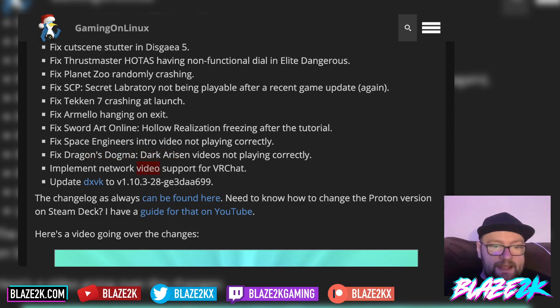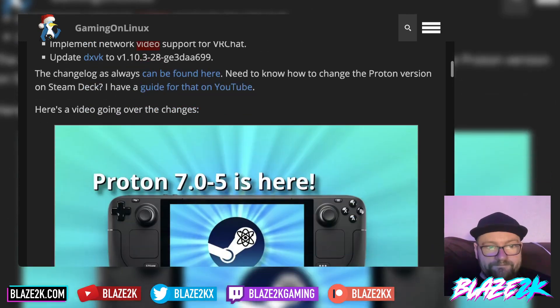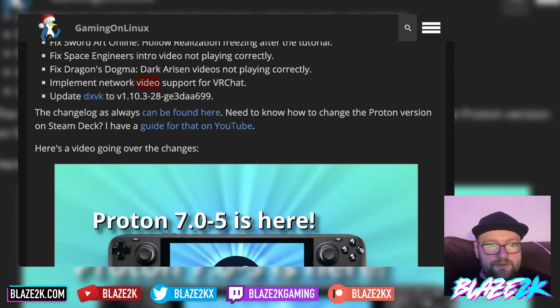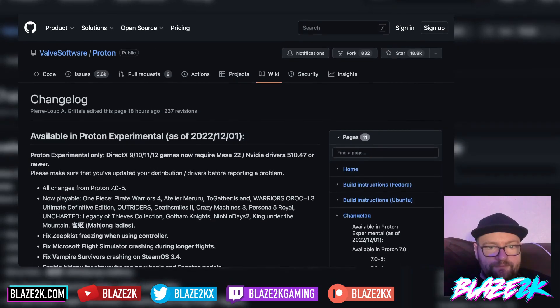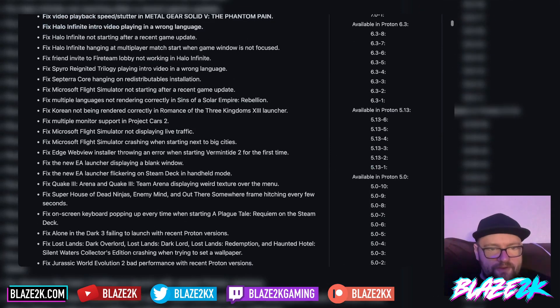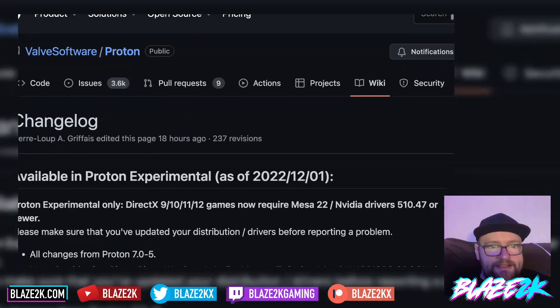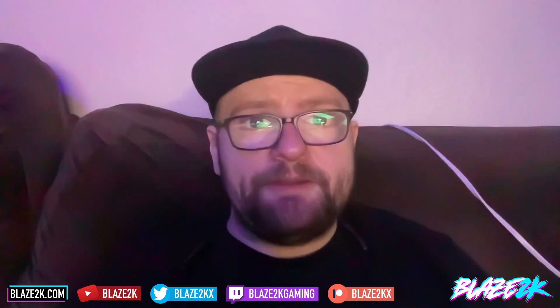They also updated DXVK to version 1.10.3. So that's pretty awesome. This comes courtesy of Gaming on Linux for posting it, and it was posted on the official GitHub. Lots of goodies and lots of updates. They've also added even more games — now playable: Uncharted: Legacy of Thieves Collection and Persona 5 Royal. So a massive, pretty hefty update to Proton.